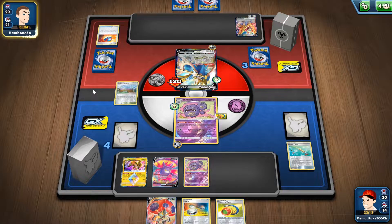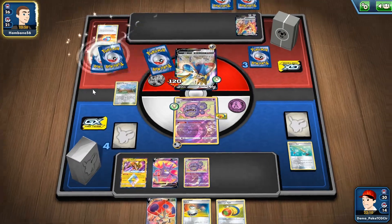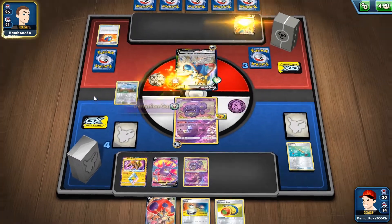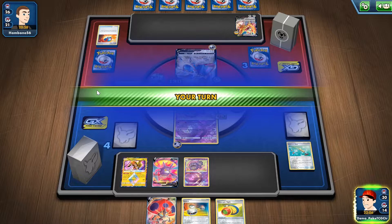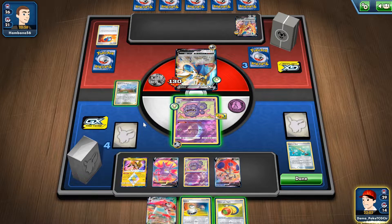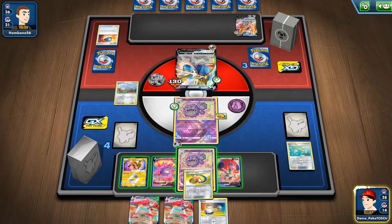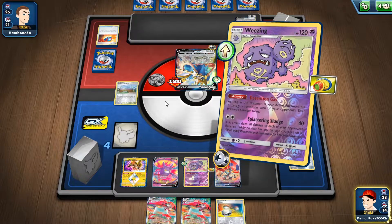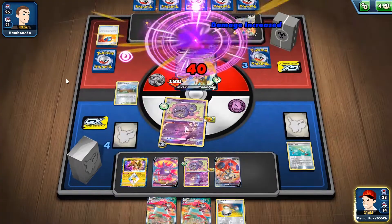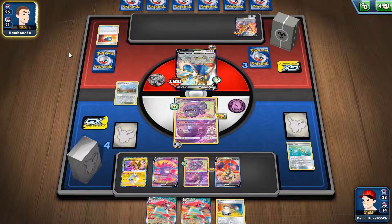Minccino — one turn too late, which is good for me. Intrepid Sword — this Intrepid Sword actually gives my opponent so many ways to draw more cards. Splattering Sludge — 50 damage to Zamazenta on the bench. Next turn the Zamazenta will be knocked out.